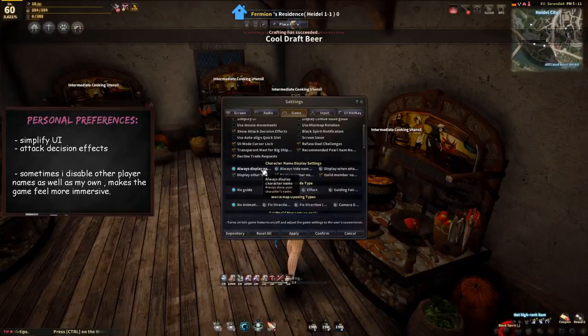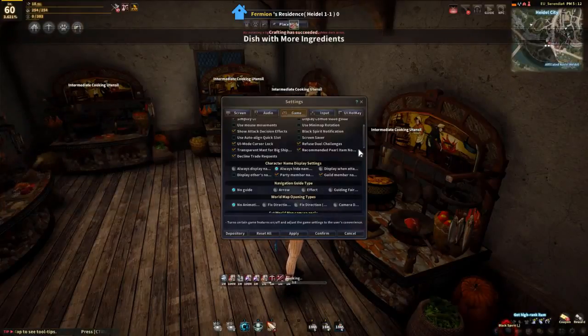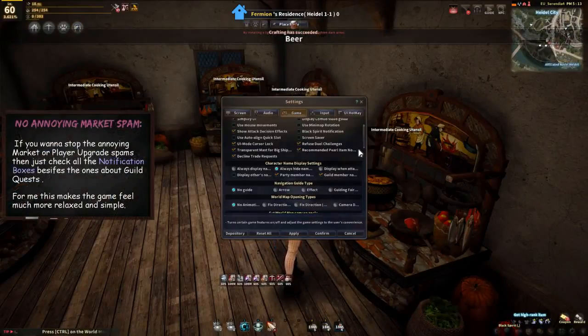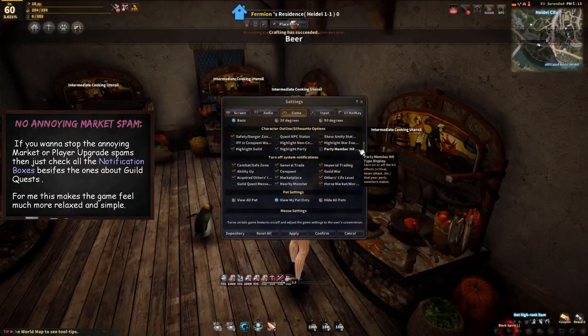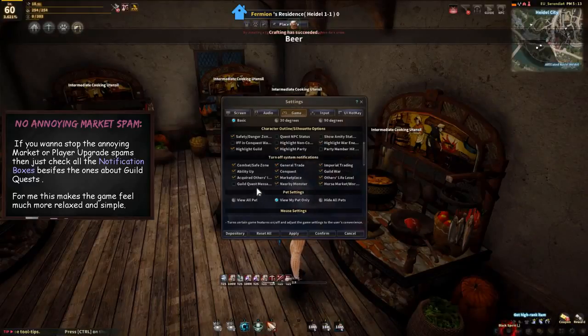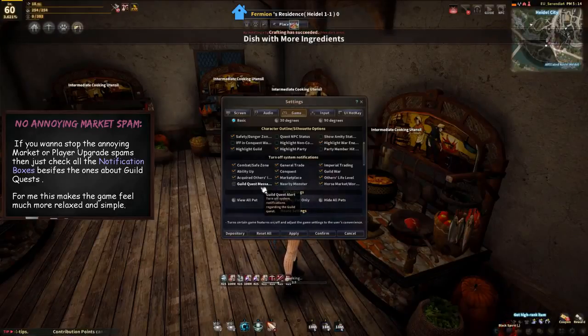Another option that I like to change every now and then is the character name display option. Because sometimes when I'm in a city I don't want to see the names of every person walking around me, so I just disable other player names while keeping the party and guild ones checked. Scrolling down to notification settings, I have everything checked besides the guild quest notifications — sometimes I have those checked as well, but most of the time I don't want to see them.